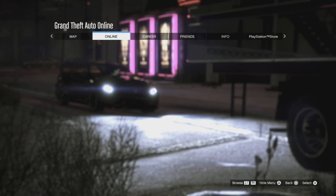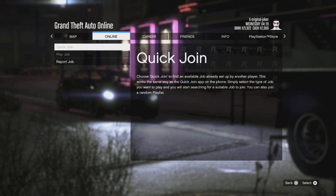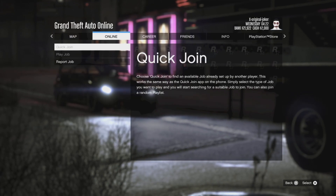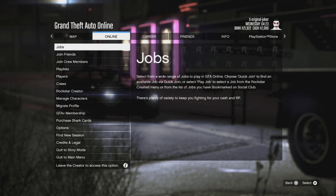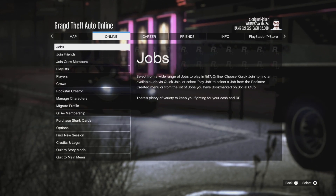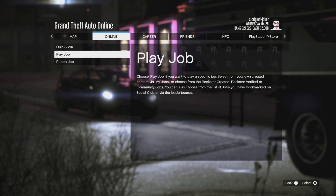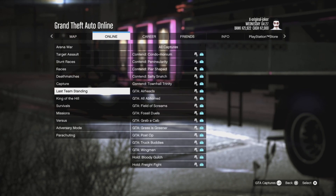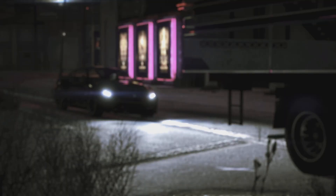From here you go to online, you go to job, job. And you will keep going back until it is highlighted. Then you face play job, Rockstar created missions, and you go to Titan.